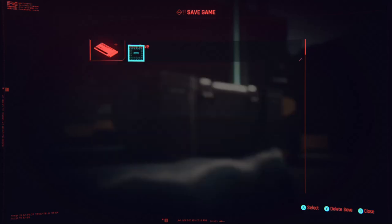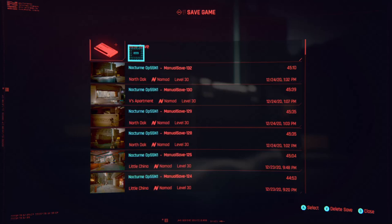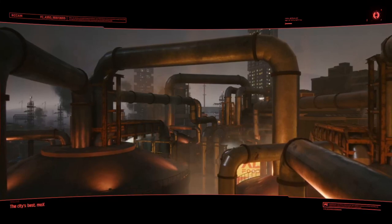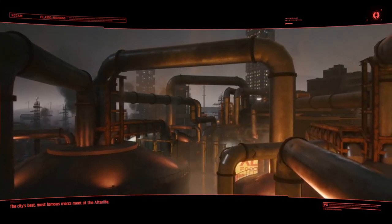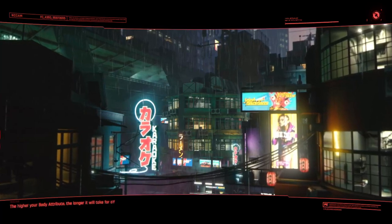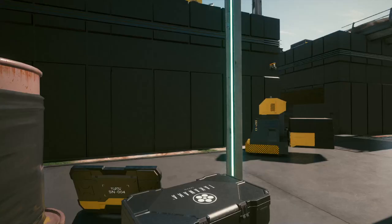Refresh the stats on the pistol until you get the one that fires two rounds at the same time. I doubt I'm going to get lucky in this video showing you me picking up the pistol because I had to grind for about 20 to 30 minutes to get it on my player save. This is just to show you how to do it and how to refresh it to make it as time efficient as possible.